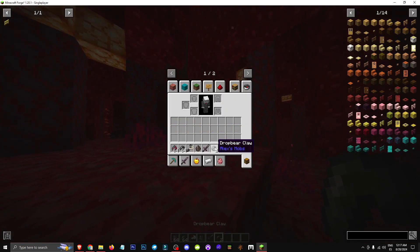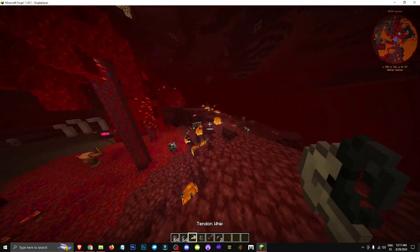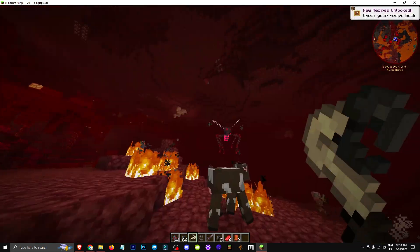These claws here — the VR Drop claw — if we look at their use, they're for casting a tendon whip. The tendon whip is a cool tool because you just left-click to attack. A tendon whip will attack all nearby entities, even connecting them. It's really awesome.